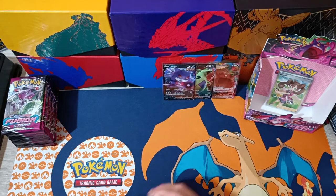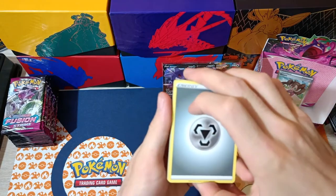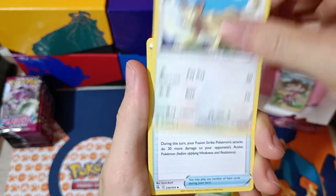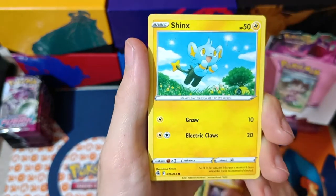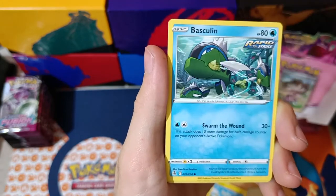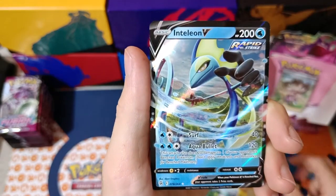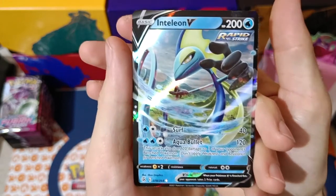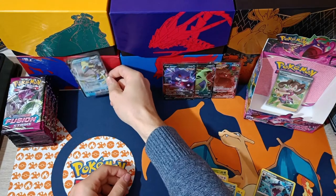Pack number one from the left side of our box. Here we go. We've got Metal Energy, a Metapod, Persian, Power Tablet, Caterpie, a Drillbur, Shinx, a Binnacle, a Basculin. A Reverse Sharpedo. And we have Inteleon V from our first pack on the left side of the box. Wow — put that on the left side.